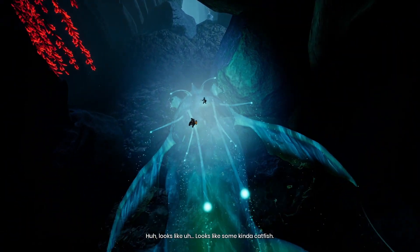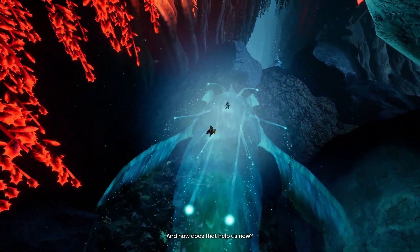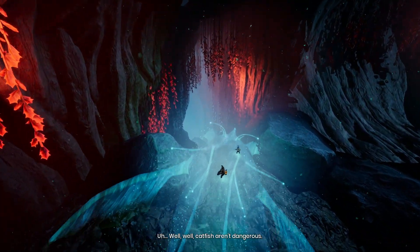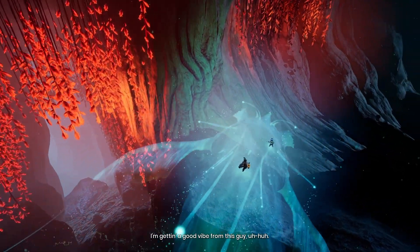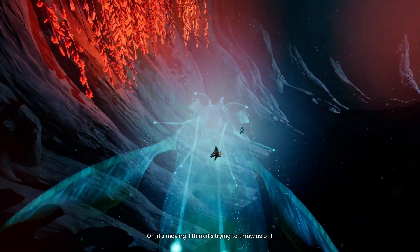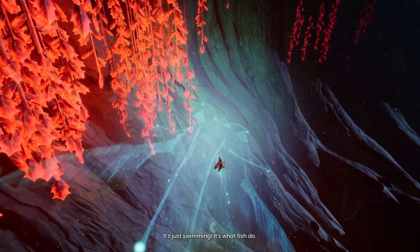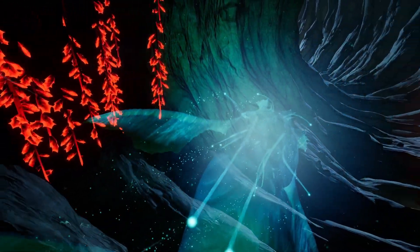Hello everybody, Rusted Ground here, welcome back to another video. This time we're going to be talking about It Takes Two. This is an amazing co-op game with brilliant visuals and mechanics that lacks a little bit in the story department but makes up for it in the amount of fun it offers. It was developed by Hazelight Studios and released in March 2021. It won Game of the Year in 2021 and I think it was a well-deserved win.